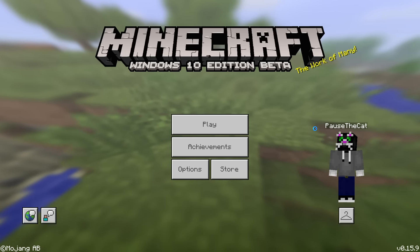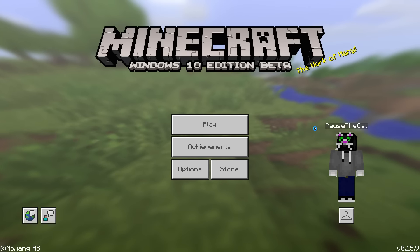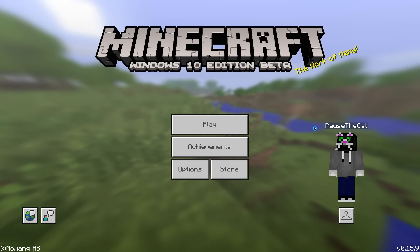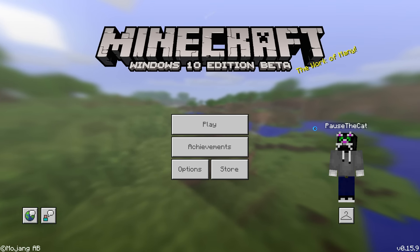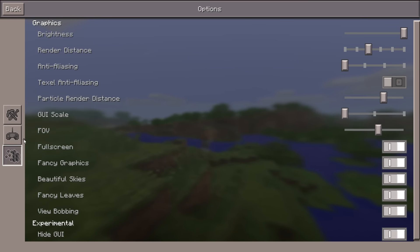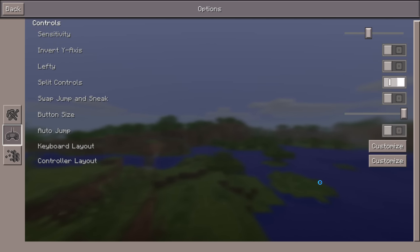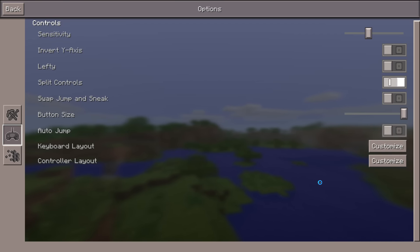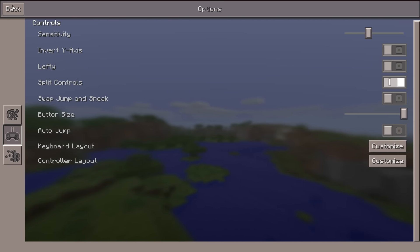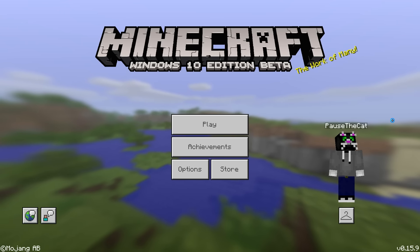This game is not meant for a full-on desktop PC. If you want that experience, just get the regular Java version of Minecraft. The Windows 10 edition is meant to be versatile — you can use mouse and keyboard, touchscreen, or a controller. It's also not extremely resource-heavy; it's not going to make a less powerful computer drop to 15 FPS. Don't complain about that — that's the purpose of this version.